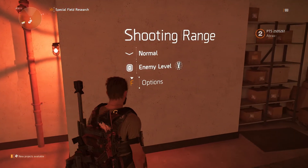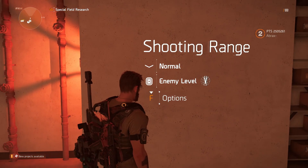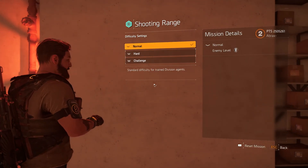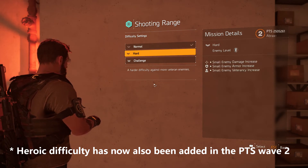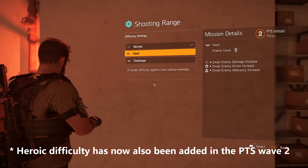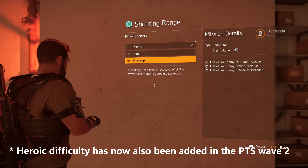One of the first things you'll notice before entering the firing range is you can now scale the target by adjusting the difficulty, just like you would in a mission. There are three options: Normal, a standard difficulty for trained Division agents; Hard, a harder difficulty against more veteran enemies; and Challenging, a challenge for agents of any level and skill power.